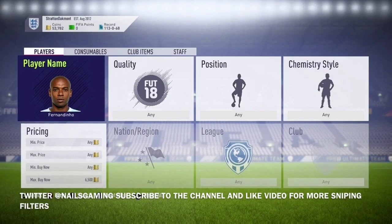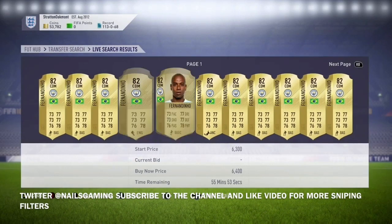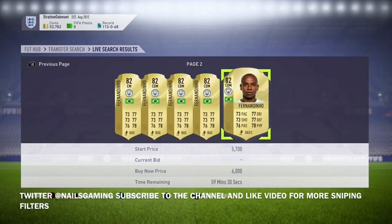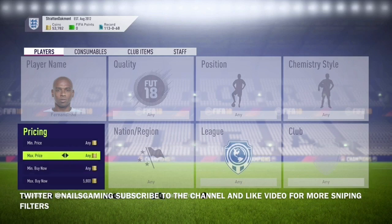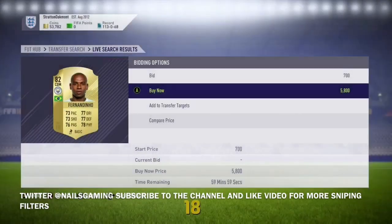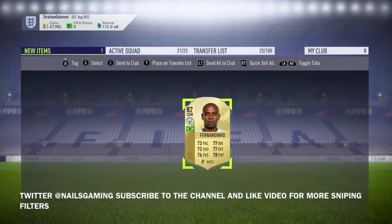Next is Fernandinho. He plays in the BPL for Manchester City and goes for around 6,500 to 6,600 coins. Sometimes during prime hours, around 6:00 PM UK time when there are a lot of transfer cards on the market, he can go for around 7,000. Take his price down to 5,800 or 5,900 and you can get one fairly easily. That's 700 to 1,000 coins profit right there.